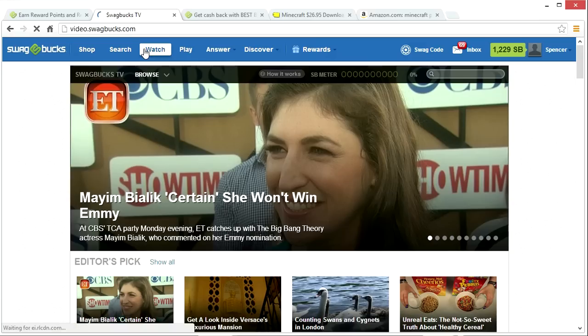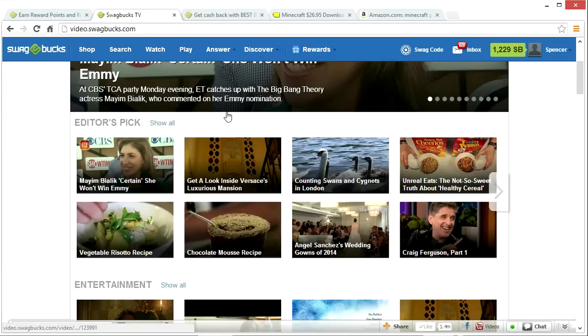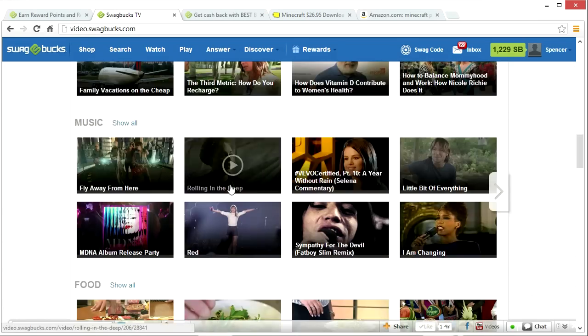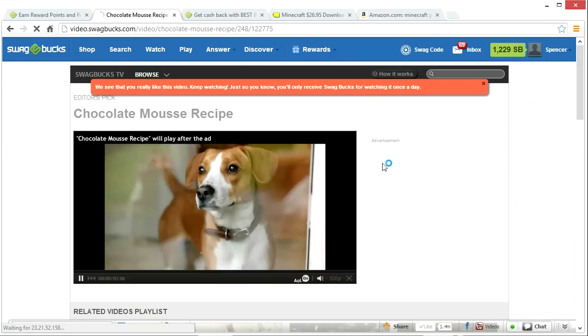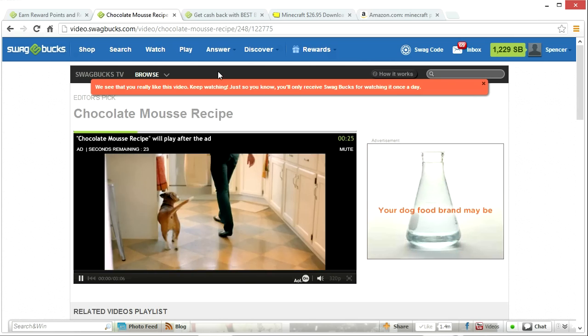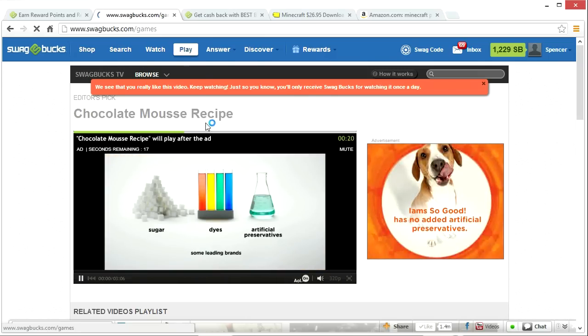The next method is the Watch tab, which lets you watch any kind of video — gaming, fashion, entertainment. You can even play videos in the background and earn swag bucks from the ads. For example, I might choose something like a chocolate mousse recipe and just let it play, whether in the background or actively watching, and earn swag bucks by doing that.